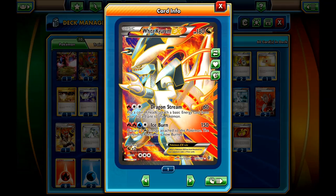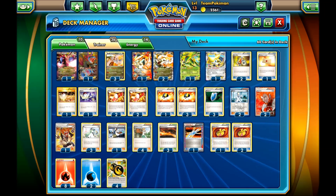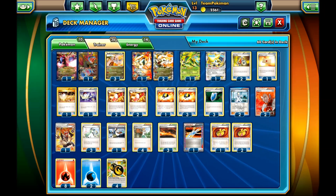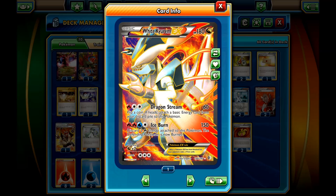Now, needing 4 energies every turn while discarding 2 fire energies every attack is kind of rough, but you can actually charge it really quickly with some cards. One of them is the Double Dragon energy, which is pretty much a Double Rainbow for dragons. Usually the Double Dragon will fill the water spot and the colorless, and you'll attach 2 fire energies every turn.